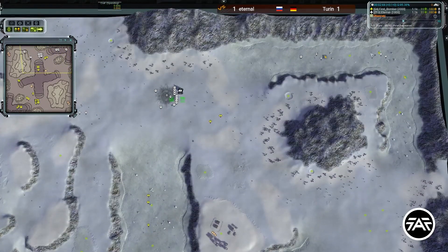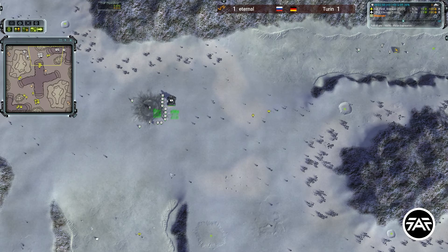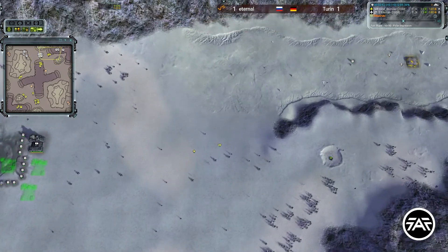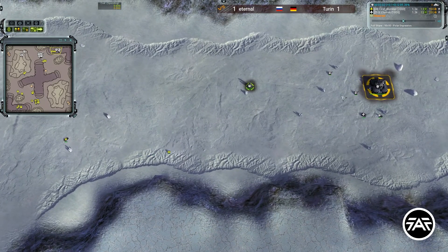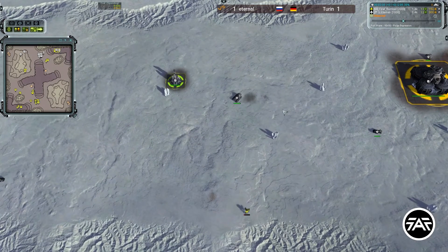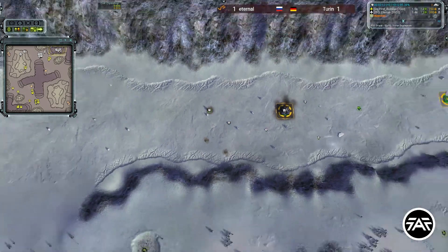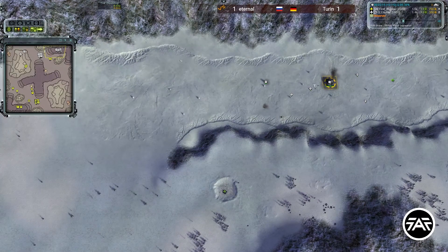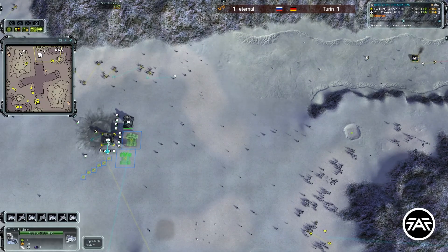Labs get their first kill on one engineer expanding to the bottom, but it's going to tip off the tank guarding the hydro engines to come back and defend. That's okay — there are more labs, three labs, you'll definitely be able to kill that. The big thing about something like this is you get the initiative. Eternal is only focused on defending, which means Turn can send out all his expanding engineers and almost not worry about being raided.